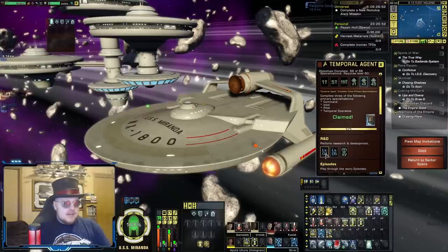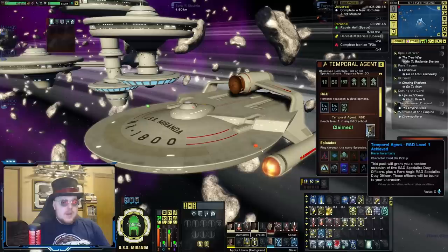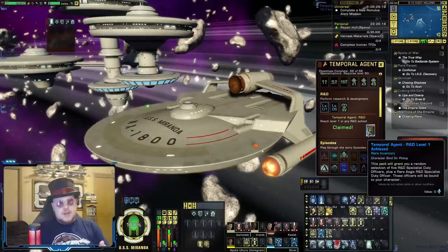Next up, I would focus on getting one of your R&D schools just to level one — that's it, just level one — and that will grant you a rare version of one of the Aegis R&D Specialist Duty Officers. This will allow you to craft the old Aegis set. Not the most impressive set in the current day of the game, but it's not bad gear, and plus the Aegis set has some really cool visuals. They also sell decently well on the exchange, so if you're wanting to get into crafting stuff for the sake of selling it, you're going to want this Duty Officer.